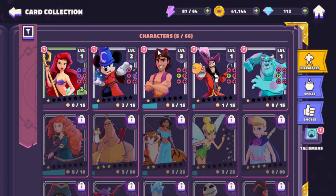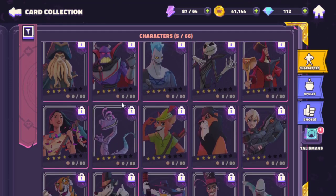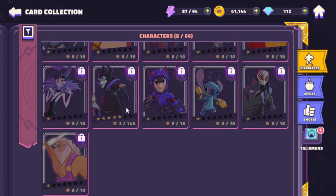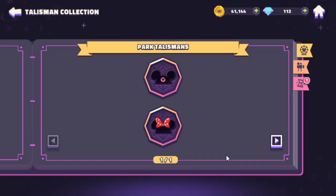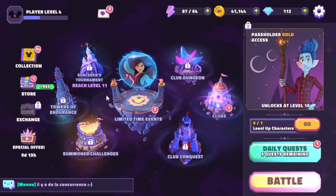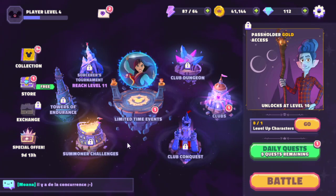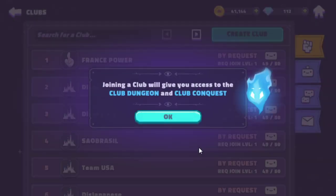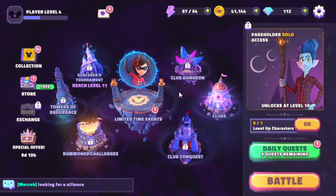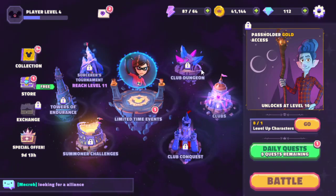That's a pretty good selection of heroes — how many are there? Like 65, 66 characters. That's a pretty good selection for launch. Talismans — park talismans — oh these are profile icons. So we have Sorcerer's Tournament, Tower of Endurance, Summoner Challenges, Club Conquest, and Clubs. Joining a club gives you access to Club Dungeon and Club Conquest — those are guilds, probably Guild War, guild PvE, and Guild PvP most likely.